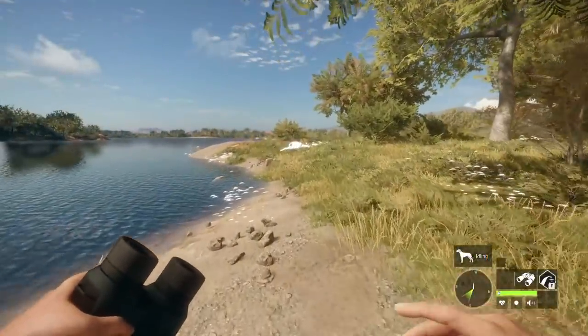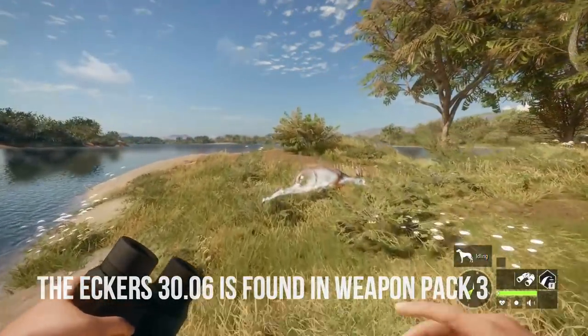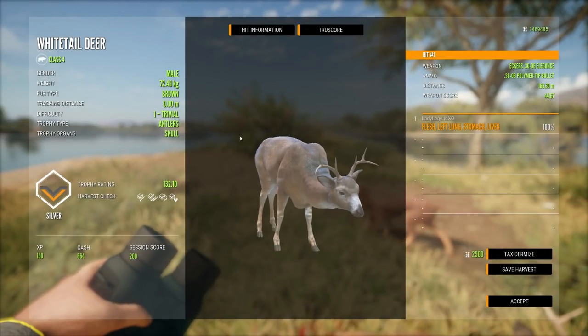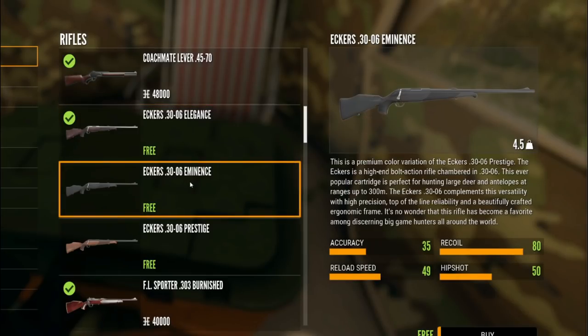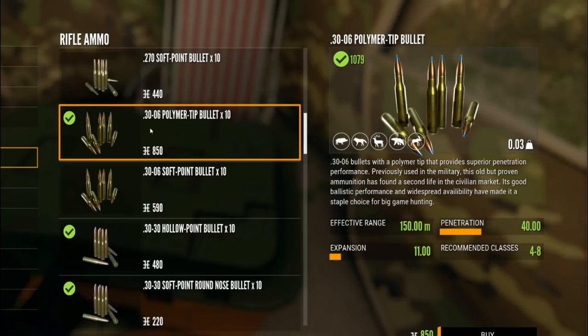The .30-06 comes in Weapon Pack 3 along with the air rifle and the .22 handgun, so Weapon Pack 3 really is a great pack for new players. It comes in the Elegance, the Eminence, and Prestige. It has an accuracy of 35, a recoil of 80, a reload speed of 49, and a hip shot of 50. It is free once you purchase Weapon Pack 3, and it uses the same ammo as the M1.